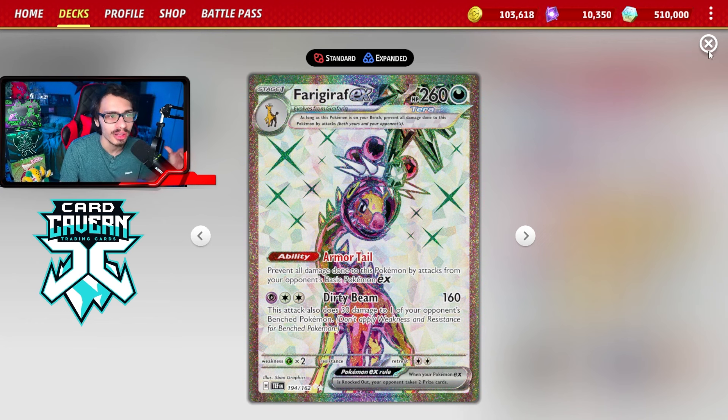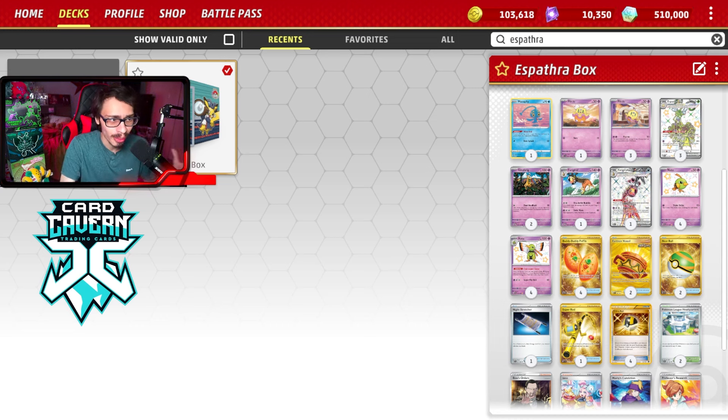We also have Heroes Cape and Rigid Band tool cards making Firigiraf a very bulky tank against Raging Bolt. Play Firigiraf, put it into play, and Raging Bolt just kind of crumbles. Otherwise this Espatra can check most decks in the format, especially the two big Roaring Moon decks seeing a lot of play right now.